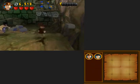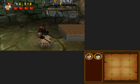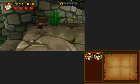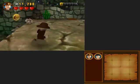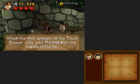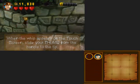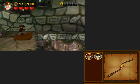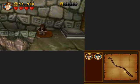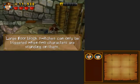Approach piles of LEGO and hold the A button to build. When the whip appears on the touchscreen, slide your thumb from the handle to the tip. Of course, I'm not going to do that - you can use the A button for that apparently. You don't have to use the touchscreen for very much in this game despite what it tells you.